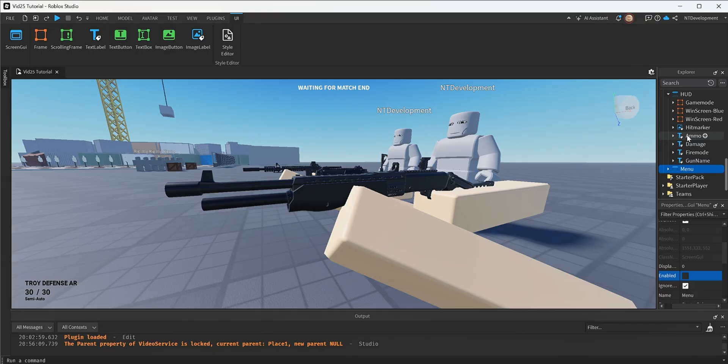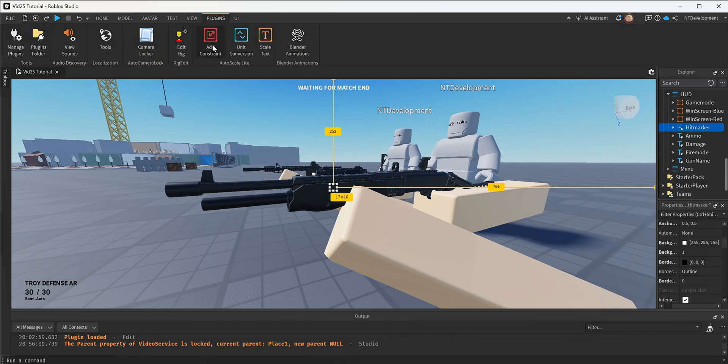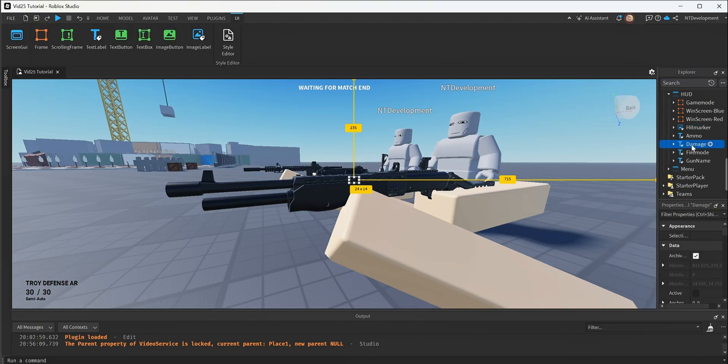I'll quickly disable the menu for a second. In the damage text I can see where it is. If you want to edit the text or the hit marker image, you will have to use a plugin and add constraints and conversion units so that it scales in your game and stays in the middle. In the damage text you can use the menu to edit the colors, size of the text, and visibility. It's currently turned off, but it's preset to 25 — it will mirror whatever damage the gun actually does.